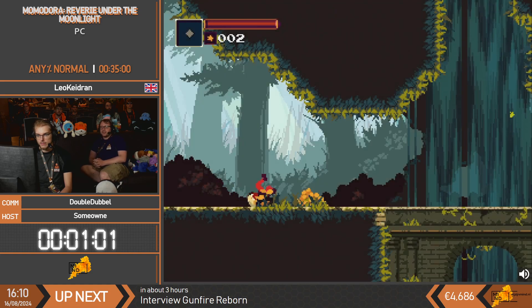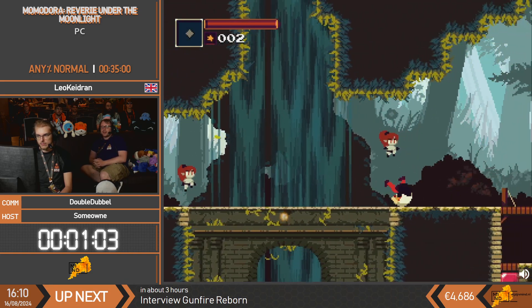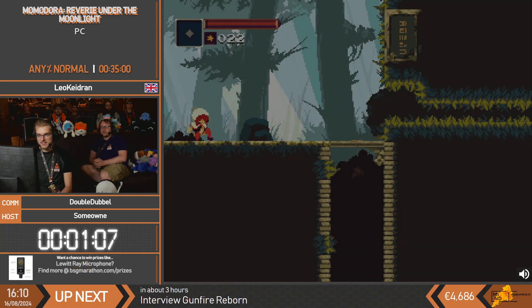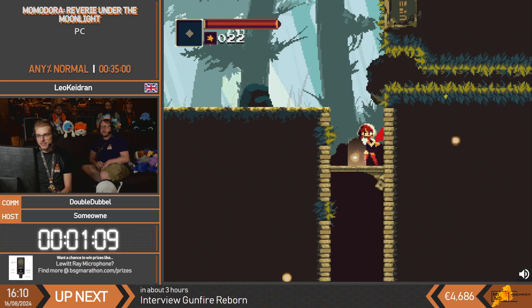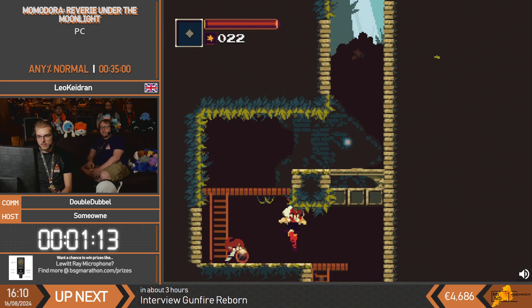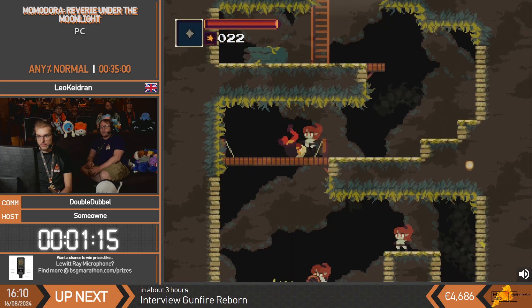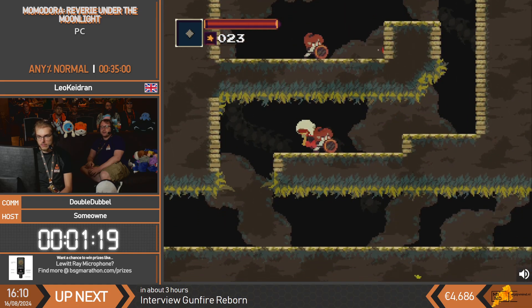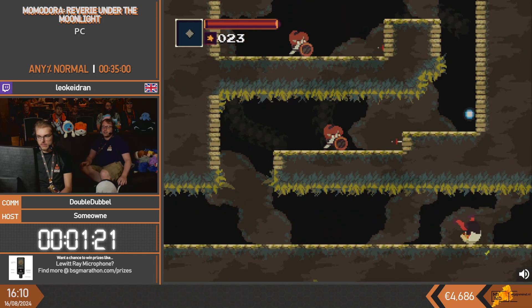We have two weapons. We've got our melee attack, which is an actual leaf - a genuine maple leaf. You can also see some maple leaf particles as we double jump. And then we've got a bow, which we used earlier to hit a switch, and we're gonna be doing it again coming up in this next room.